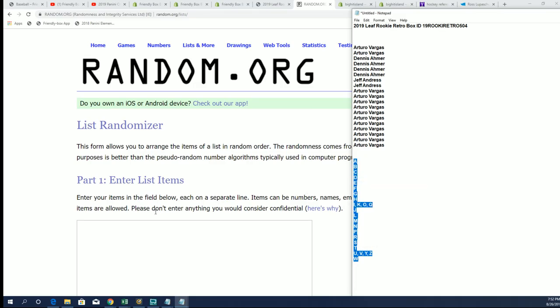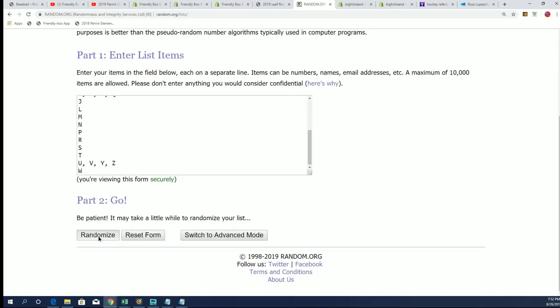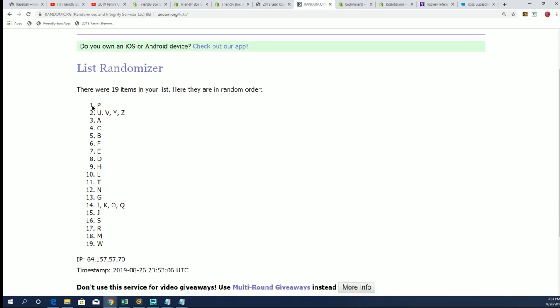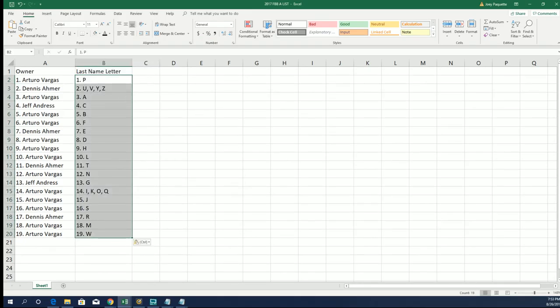Last name letter initial P — for Peyton. So many great rookies can come out in this. Lucky number seven! All right, so there's the letter random, and now you can see your letters right here.